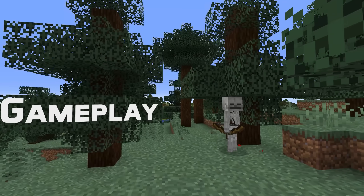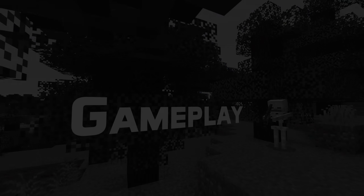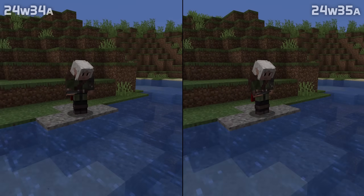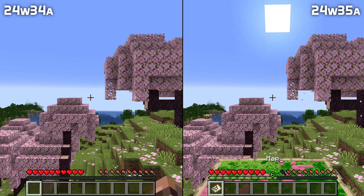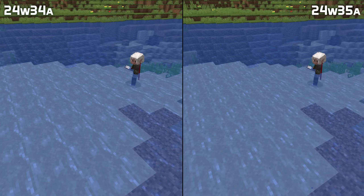There are loads of fixes for gameplay bugs in this version, especially to items. In the previous snapshot, right-clicking armor to equip it would instead delete the item, and using a bucket or glass bottle would in general remove that item. Using an empty map in survival mode now once again creates a filled map.